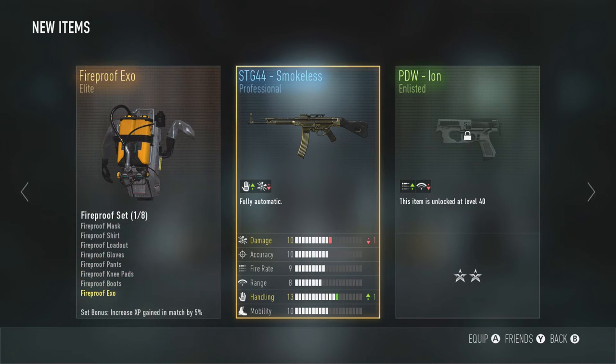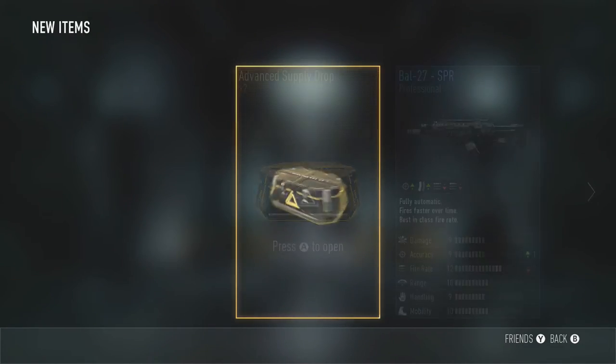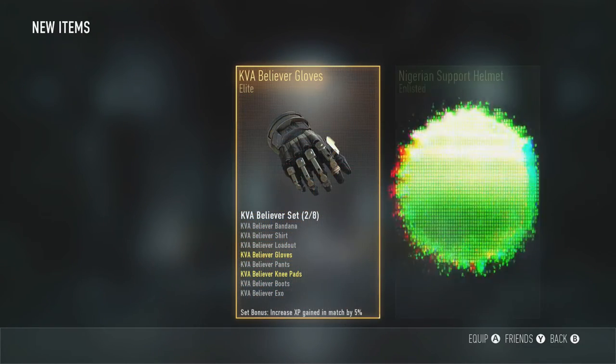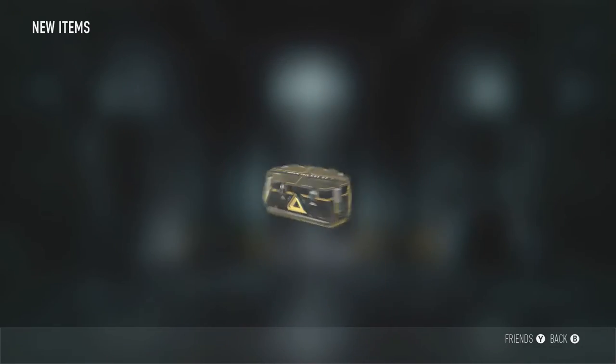STG 44! Let's go! Yes! STG frickin' 44! We got that gun unlocked boys! We got that gun un-frickin-locked! Last supply drop - can we get the obsidian steed?